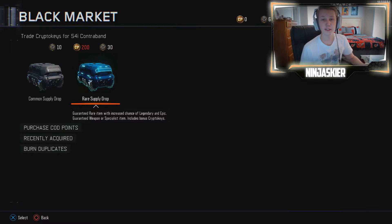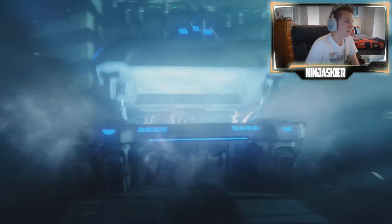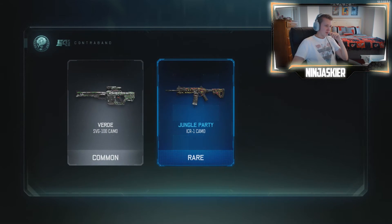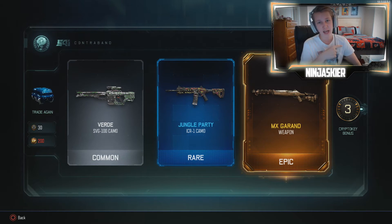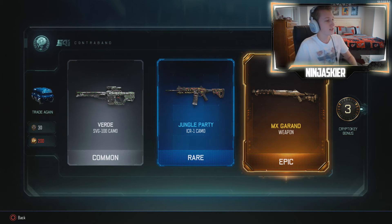Look at this junk. The Exiled game mode came back so hopefully it's not lagging. There we go — oh freaking Verde! Three supply drops in, and that's the MX Grand. That's from the last update but still, I've been wanting this gun. The MX Grand is freaking sick! I'm pumped now.